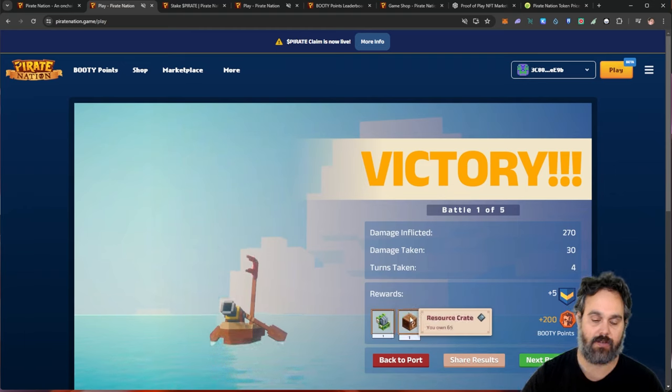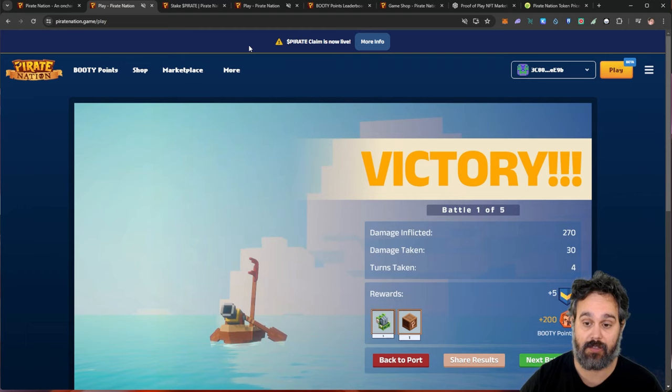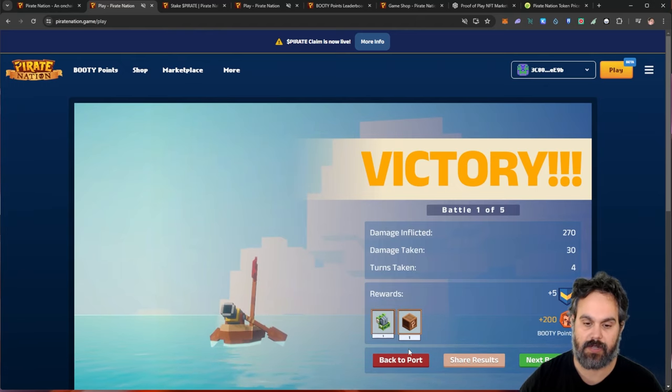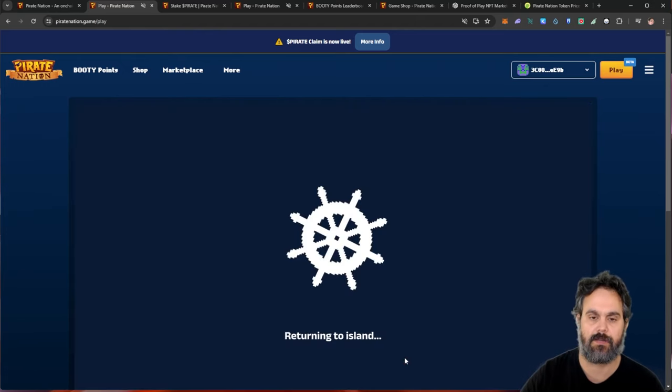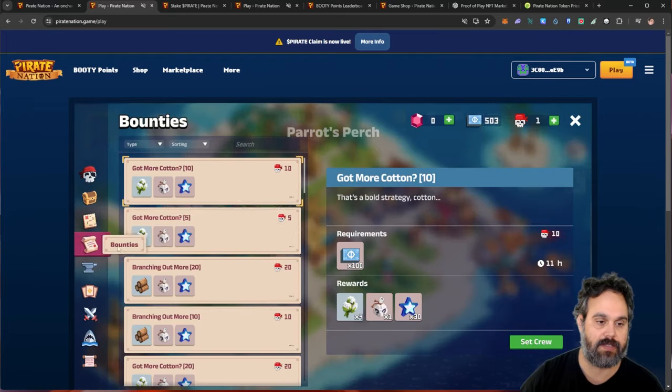This other crate I need to go into a quest to be able to open it. Then I can go to my next battle and come back to the port. I also get five common points — like I said, I have to go all the way to level 10 to be able to trade. And I also get 200 boot points, which is what we're going to need for the airdrop.